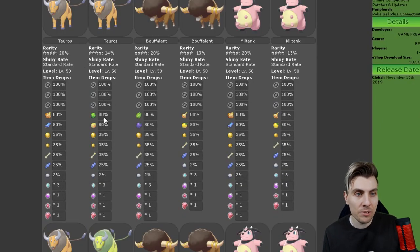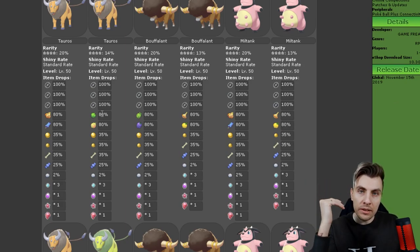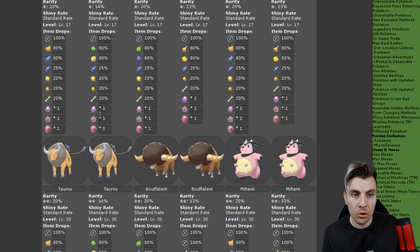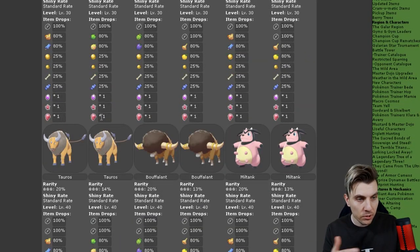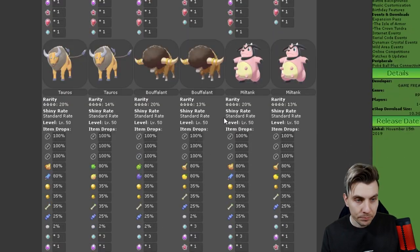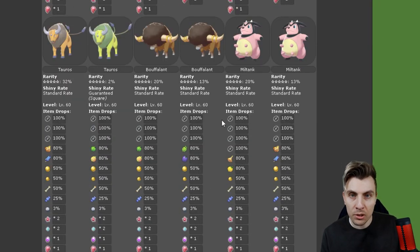For anyone new to the dens, you collect gym badges to get access to higher-ranked dens. If you've got all eight gym badges you'll have access to four and five-star raids; with very few badges you're probably only going to have one or two stars if you're at the beginning of the game. But getting down to the five-star raids is where this den starts to get very interesting.